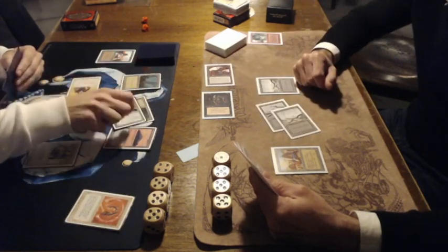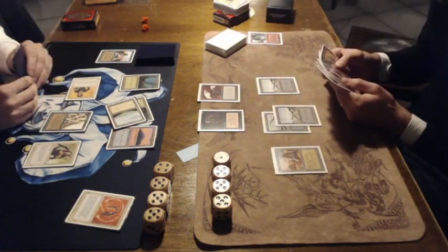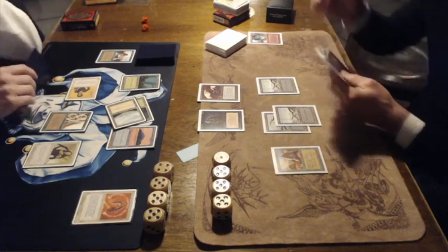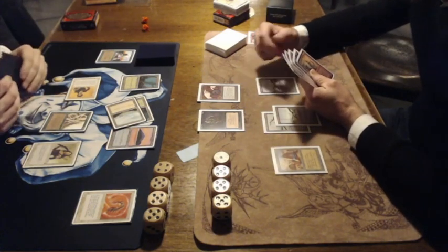There we see an attack, preventing the damage with the Amulet. And look at that — a Circle of Protection: Red. That's going to protect Ron from the Fireball that won Nick the game in the previous game that we looked at. The question now is who's going to win the match.